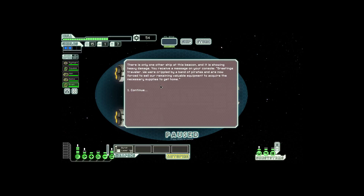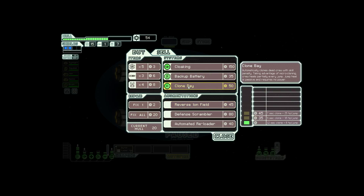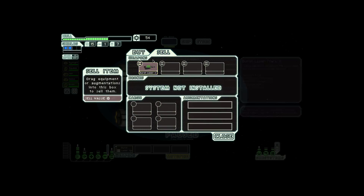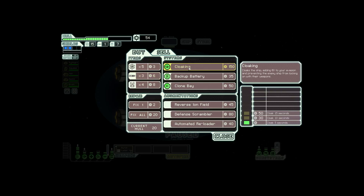Now let's jump. Oh, we got two stores now. Let's go back to the first store since that window is rapidly closing. There's only one other ship at this beacon and it's showing heavy damage. Receive a message: 'Greetings, traveler! We were crippled by a band of pirates, and I'm now forced to sell our remaining valuable equipment to acquire the necessary supplies to get home.'